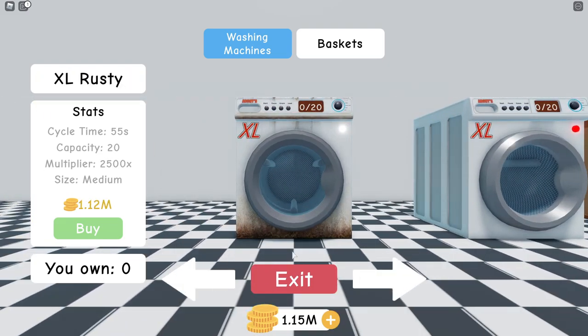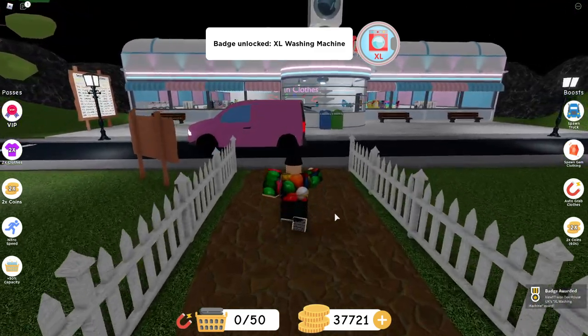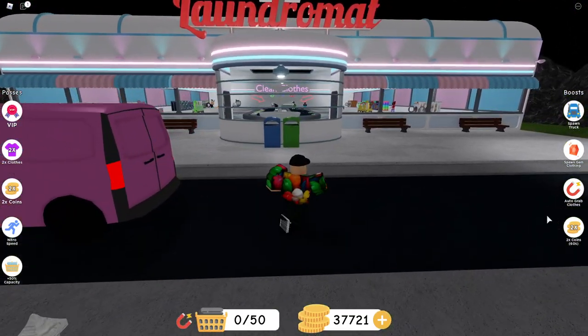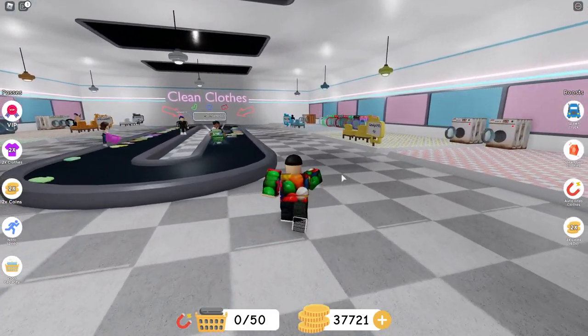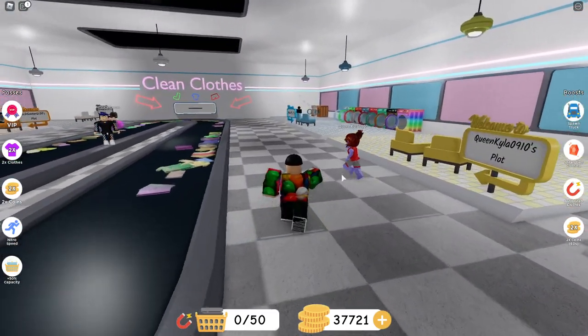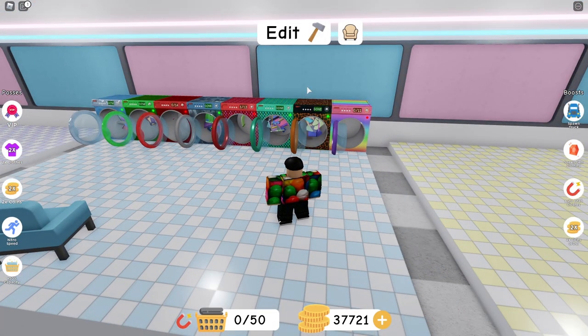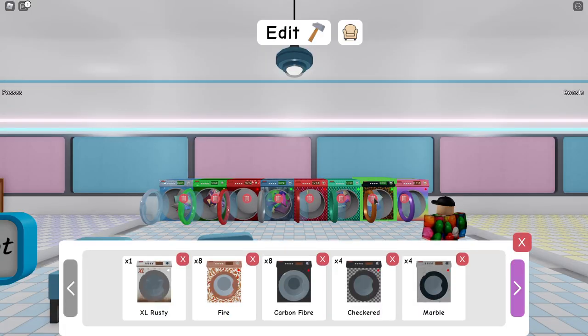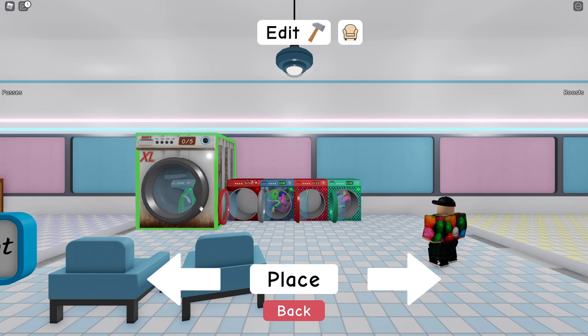We can't afford the double XL — we've only got one million. Some of these cost like 500 million. But we've just got enough: badge unlocked — XL washing machine, hell yeah! Let's go place this bad boy down. I'm just so thankful I've finally done it.